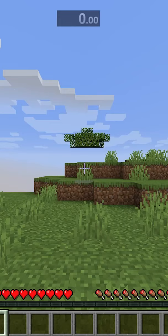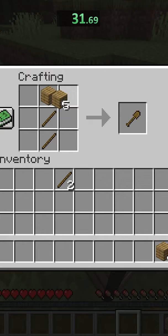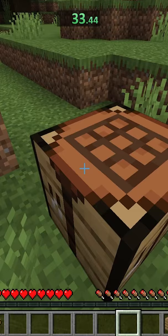I loaded up a brand new seedless world and got to work. I knew to get the seeds I needed to find a village, so I made a crafting table, grabbed an axe, and got some food in case I ran out of hunger on the way there, because I knew it would be completely up to luck to find a village.